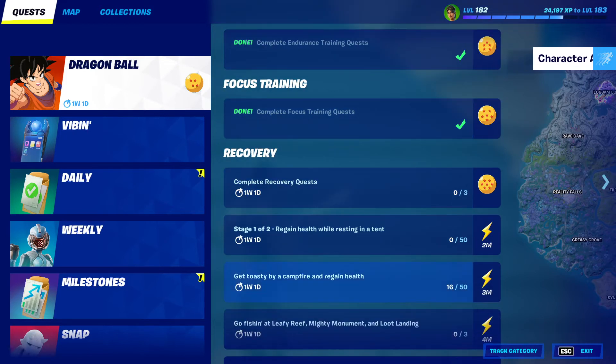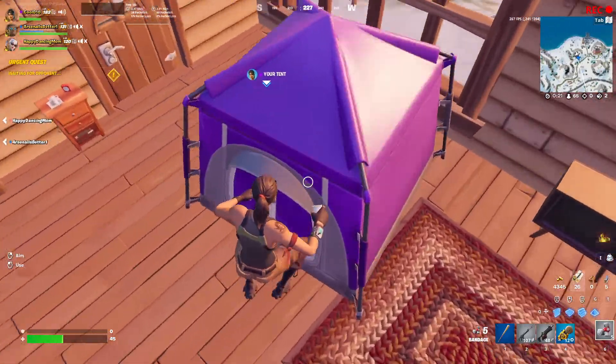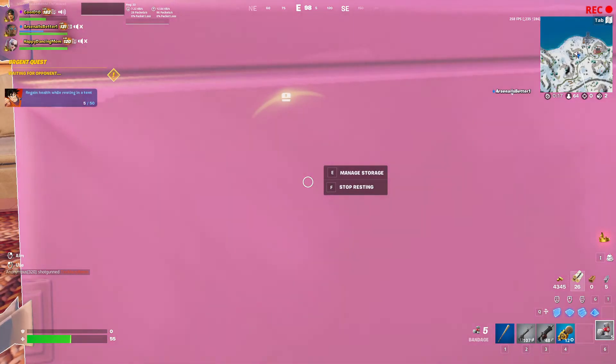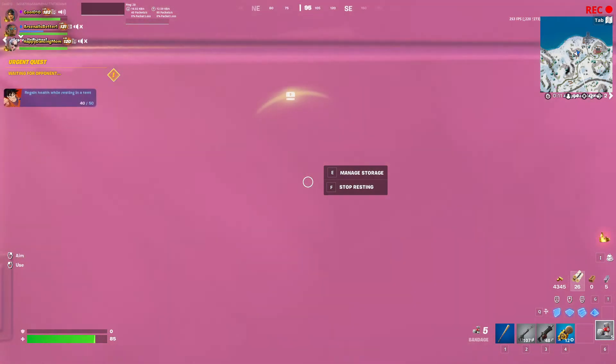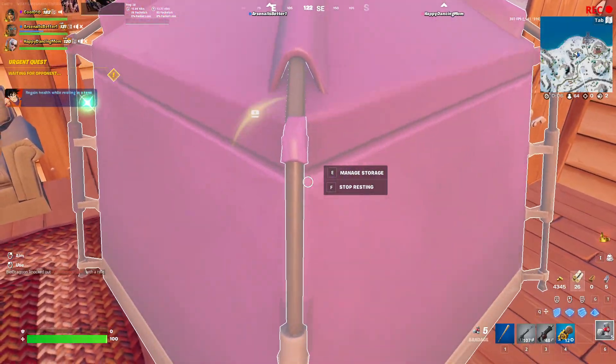First one is regain health while resting in a tent. So I'm going to throw down a tent right here. I can't put one here. Alright, there we go. So now I'm just going to rest in it. And as you can see, I'm regaining five health per second, so I'm just going to keep going until I'm at max. And there we go.